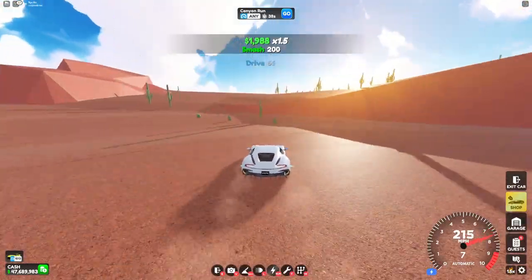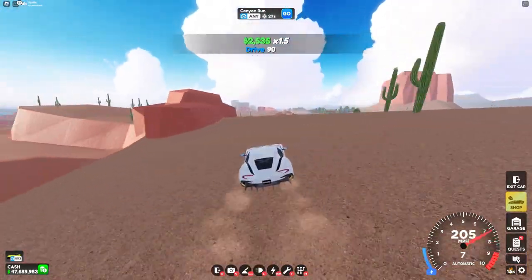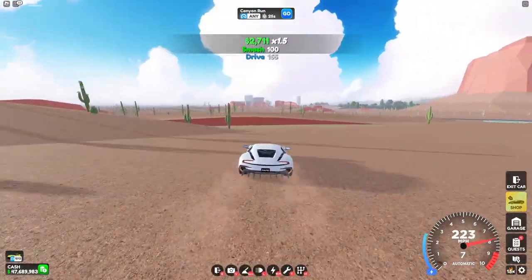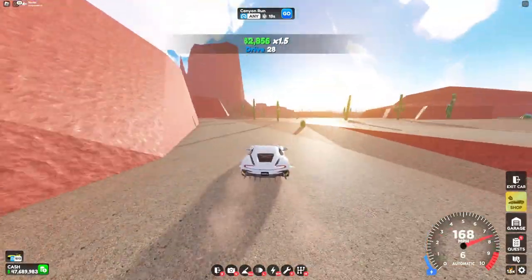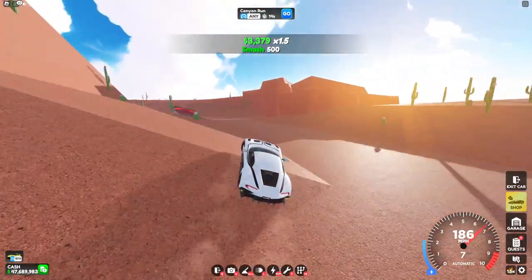I think the desert edition is good for the game because it gives a different feeling than the city. And because it has cactuses, it makes it feel different and allows for a lot of smash score — compared to the city, where the only things you're actually able to smash are basically just the light posts.